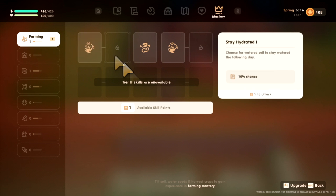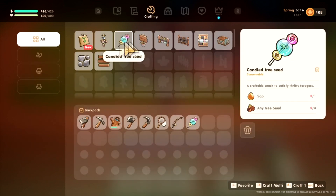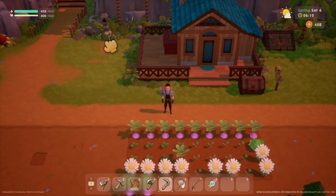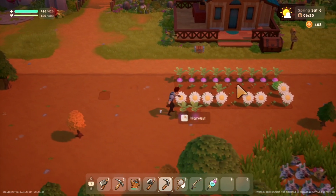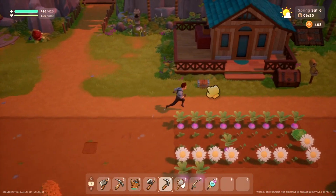To get the scarecrow, you need to level up your farming. Once you've reached farming level one, it will unlock in your crafting table. To get level one farming, you want to buy as many seeds as possible, or find seeds and plant them.